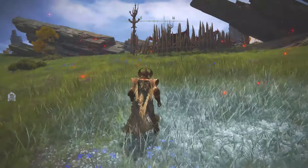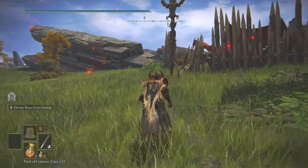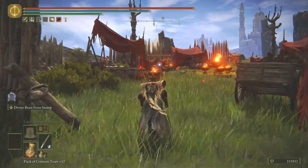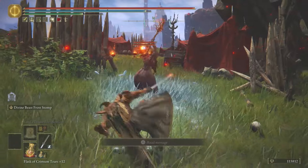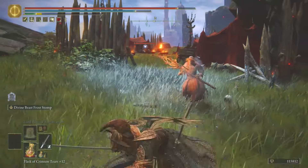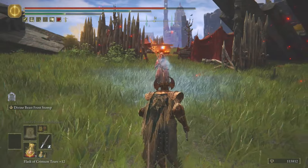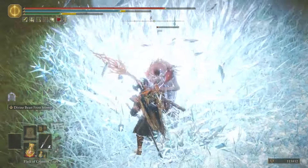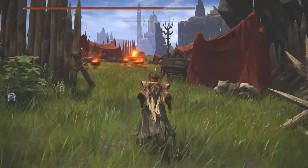So you can see the difference. We're going to test it out with some enemies here. Remember, this is live gameplay so silly things can happen. We're going to do a combination of tapping the left trigger and then holding it. It does take a little bit of stamina when you charge it up. Really, really cool effect here — the Divine Beast Frost Stomp.